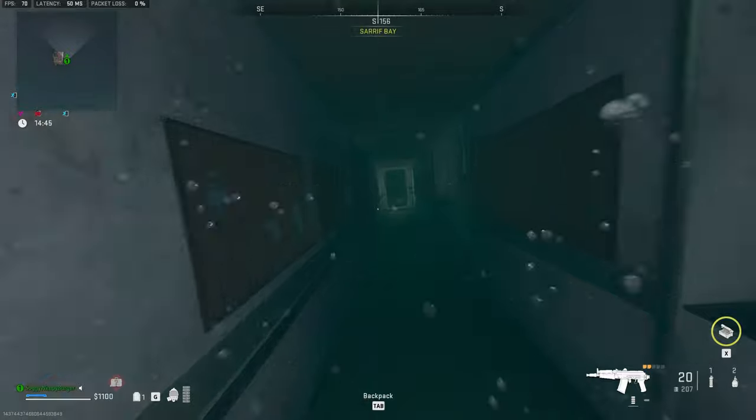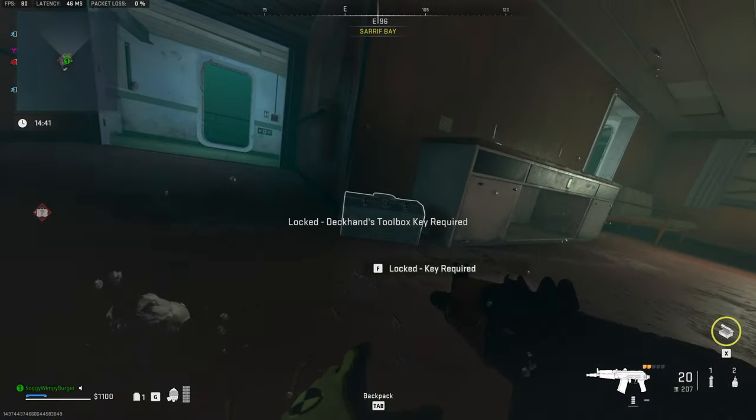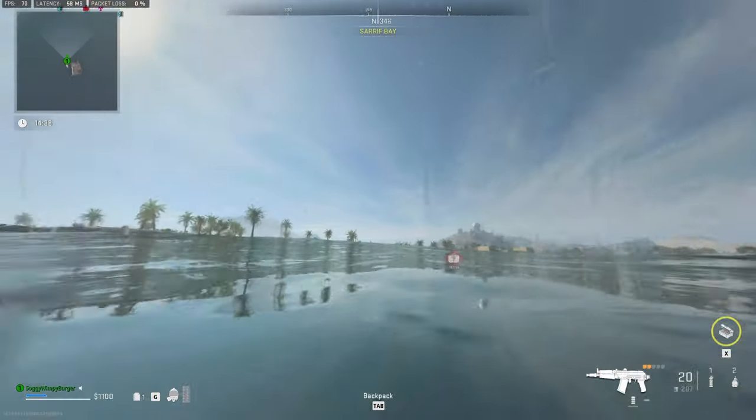So if I dive down, swim in, turn left into here — you'll already see the toolbox here. Key required: Deckhands Toolbox, that's where it is. From here I'll swim out and I have just enough air to survive.